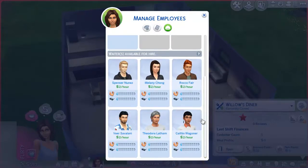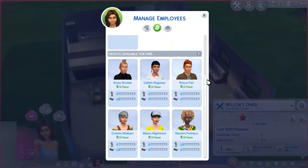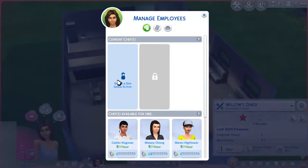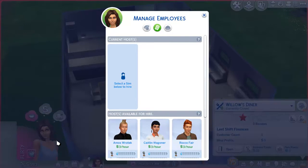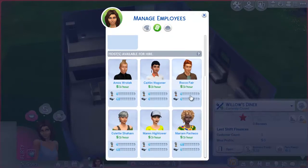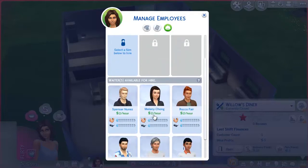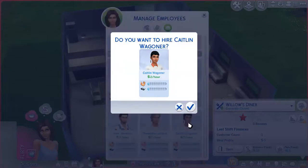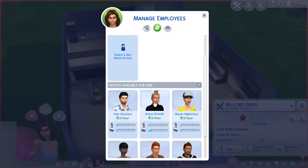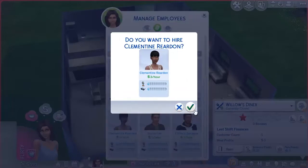We might as well start hiring someone. Let's check who's available to hire. I'm not going to hire an elder because who knows — they might pass away soon. For the chef, we can actually go with Mariola for now, since before she becomes the manager she probably needs to learn the ropes. Let's go for the waiter first — we'll go with Caitlyn. She's going to look pretty nice. We'll hire Caitlyn as the waiter.